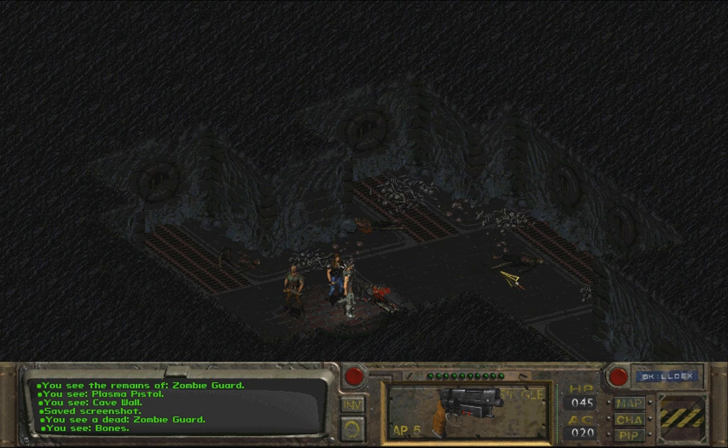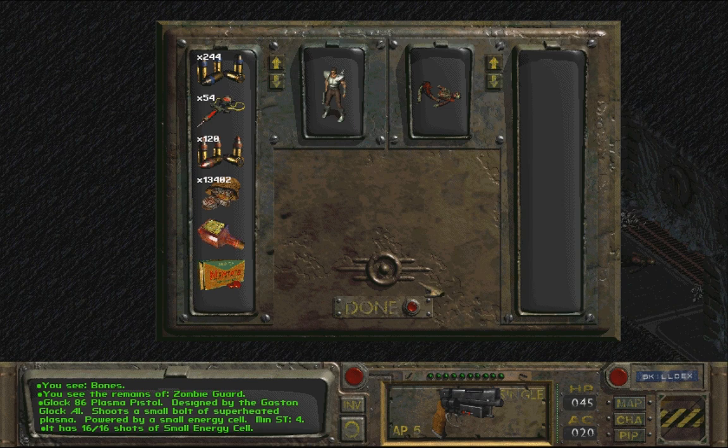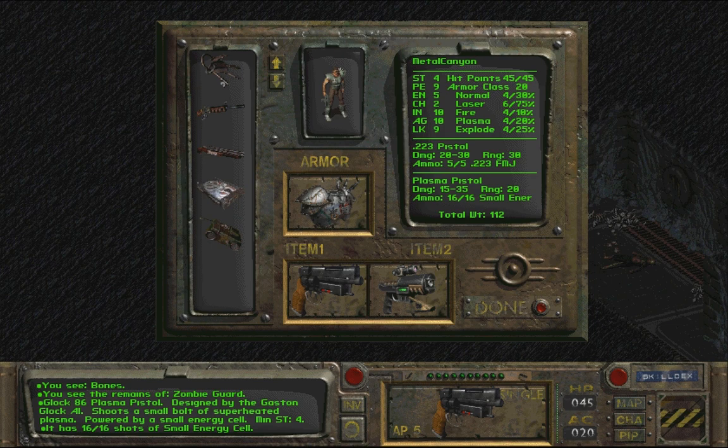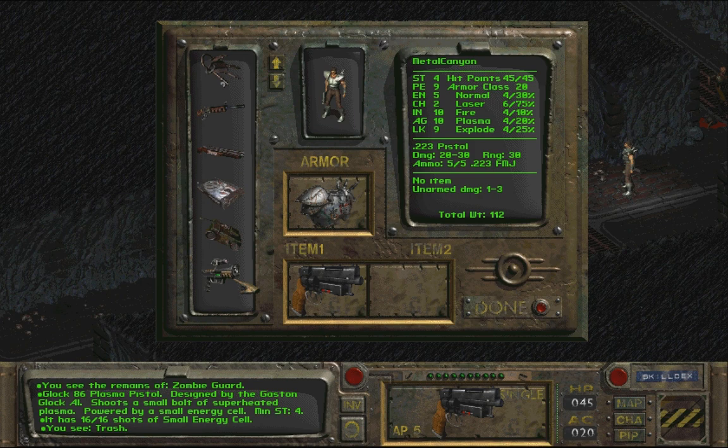I started recording because I've looted this ghoul here - oh my god, a plasma pistol! Are you kidding me? He's got a plasma pistol? Holy crap. I need to get my energy weapons up. Look at that thing. More damage than the .223 pistol even though the range is much smaller. Bloody hell, it's crazy. And now I have a plasma pistol. What's the strength requirement? Four right? Yeah - that's ridiculous.